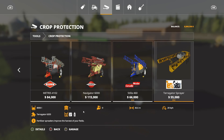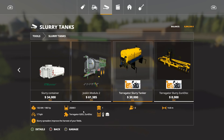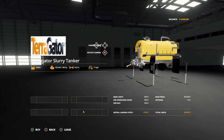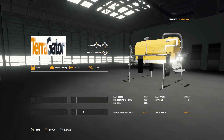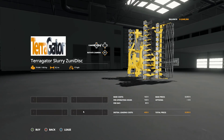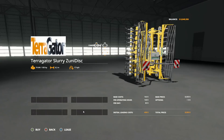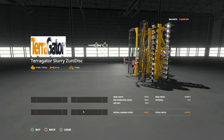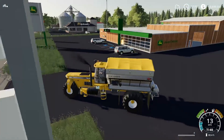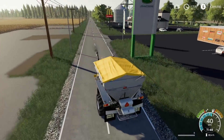And last of all, looking at the slurry tanks — it is a 25,000 liter tank at $30,000 base price. And the Zundisk slurry fertilizing unit — the head for it — is another $8,000. Looks good. That's really going to do it for us today. We've taken a look at the Terragator now and seen the new mods in the mod hub. I'll make sure to leave the link for the new Terragator in the description below.